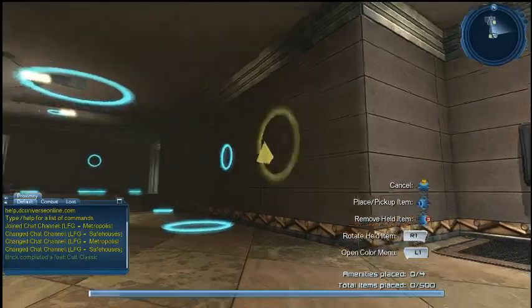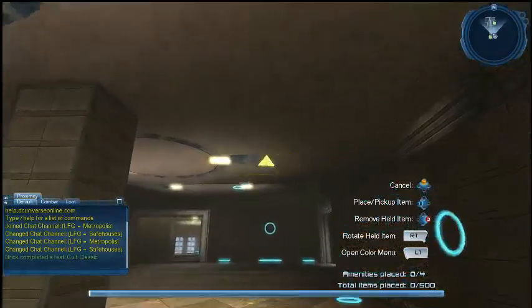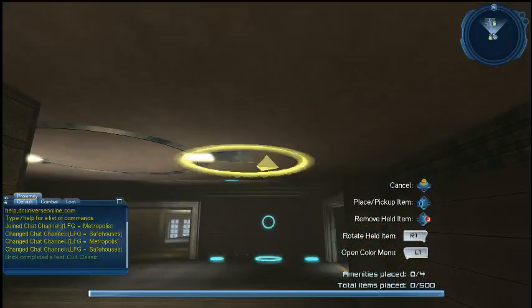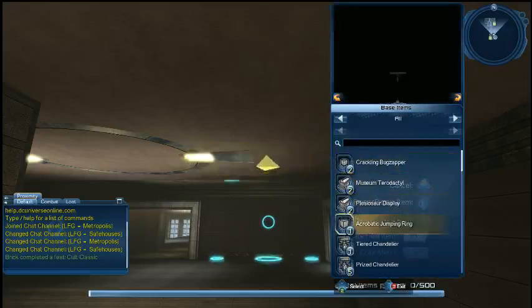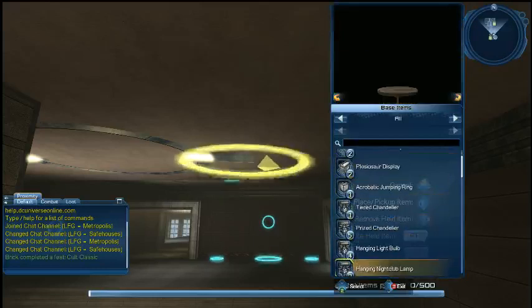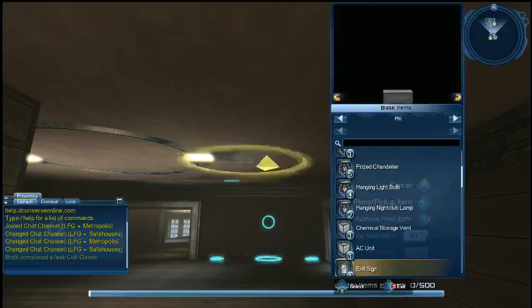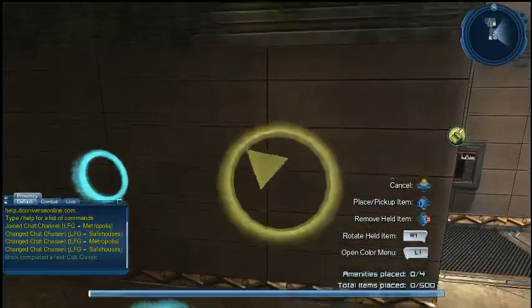But once you do, you're going to be able to free place stuff and put them in these nodes as well. For example, let's click on the ceiling here. You can see that node is highlighted with yellow. Go ahead and select that, and what it does is the window over here brings out everything that you could possibly put in the ceiling node. These things are all categorized based on where the node is, or if you're in free placement mode, what surface the pointer is touching.